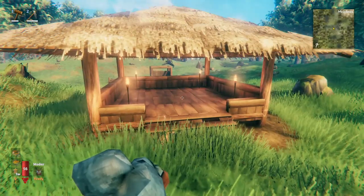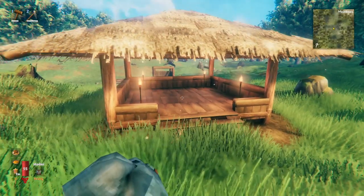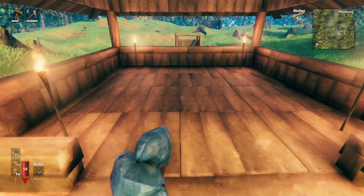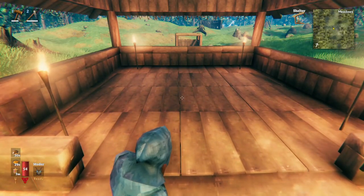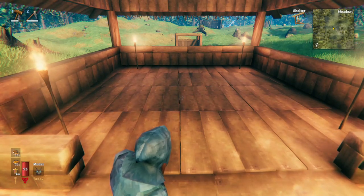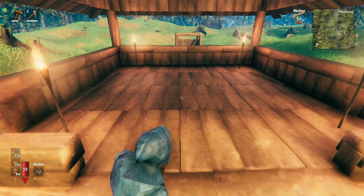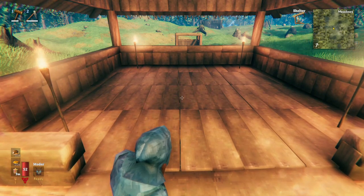Another option is to just build an empty room for them. Some people prefer doing the decorating and the interior building. It's really all about figuring out what part of the building process the people you're playing with enjoy, and doing the other bits so that they can focus on that part.